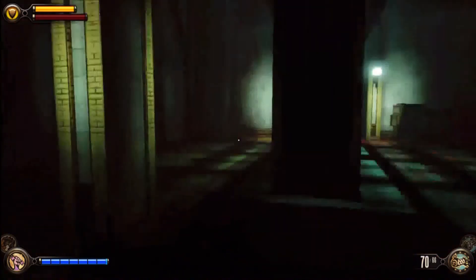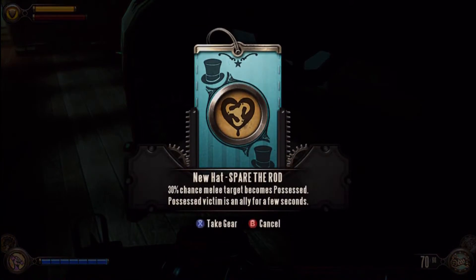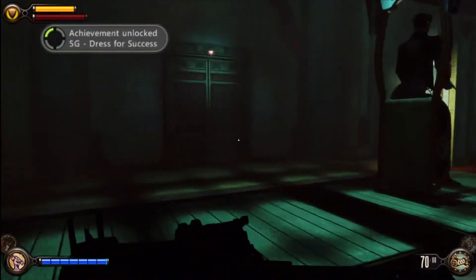I was able to find this final gear which I had been looking for for a long time — the top hat. It was behind one of the vending machines where I got my last achievement, kitted out.